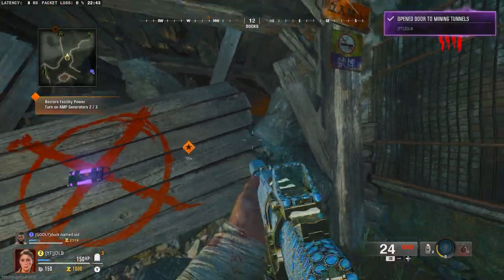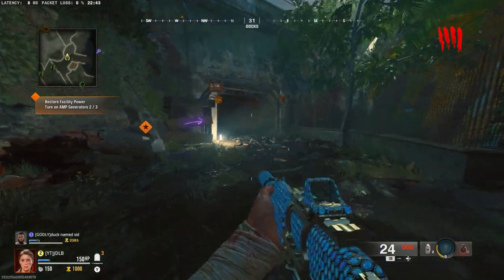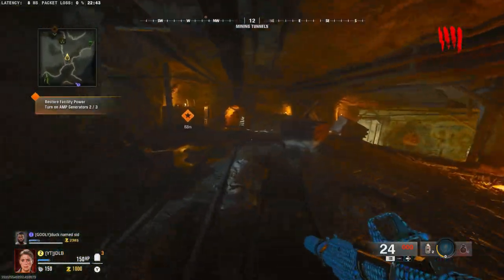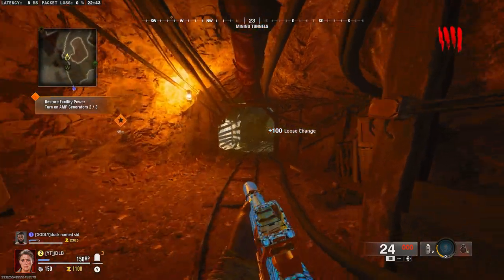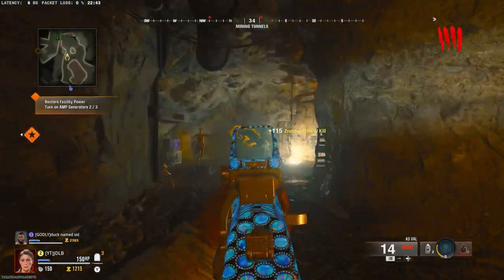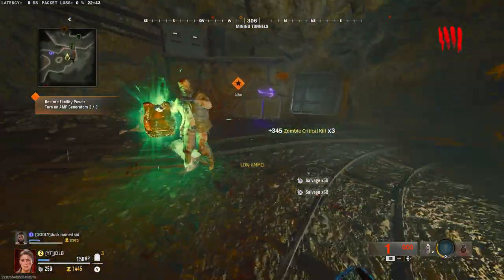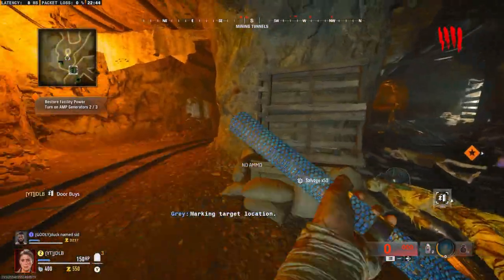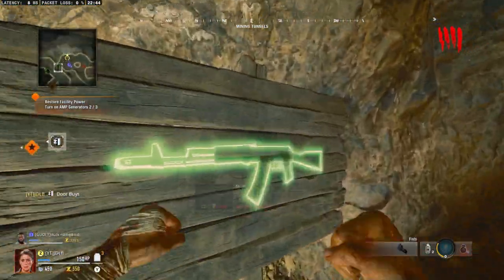Last game I bought the AK off the wall and started getting special kills for that as well, trying to get two guns done in one game - which is completely possible. Once I'm done with this gun I can come down and buy the AK off the wall and start on the AK. That's what I did last game and it's such a good thing to do.